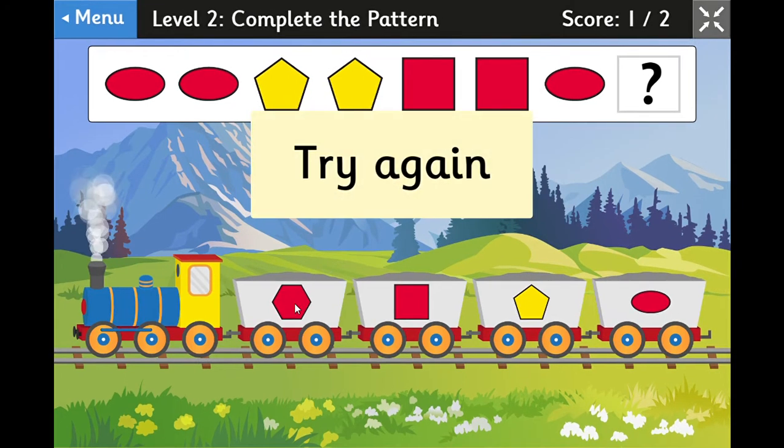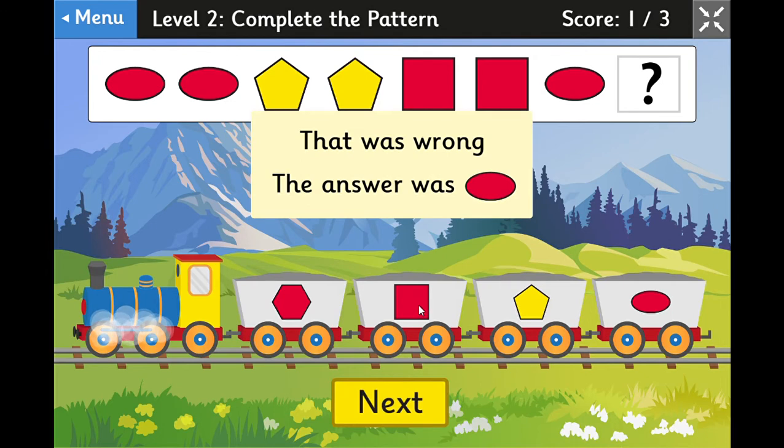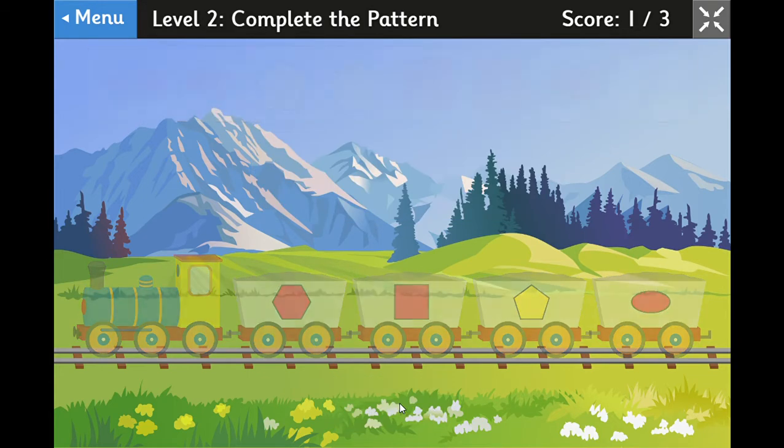If you're not sure, you can try something out and it will tell you to try again. But if you make two mistakes, they say that was wrong and tell you the answer. You just click next to go to the next question.